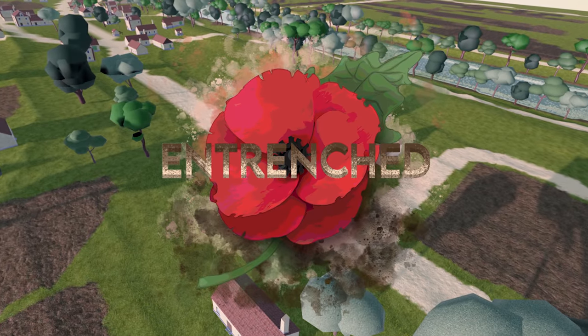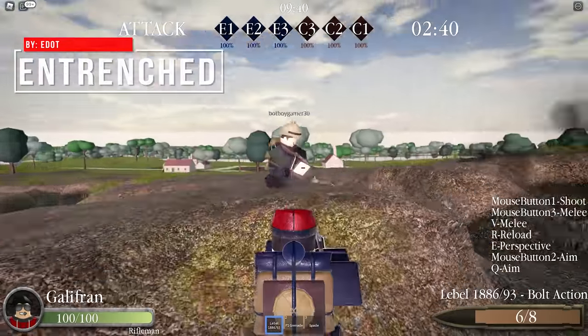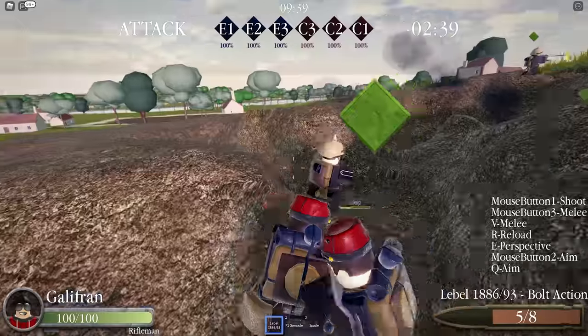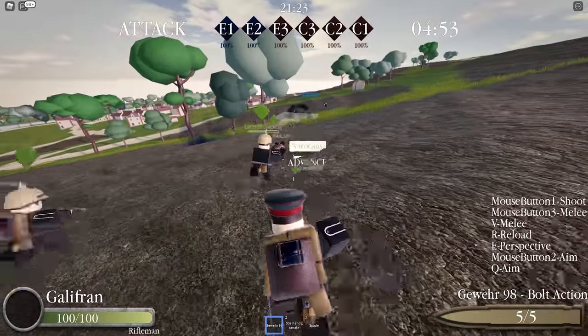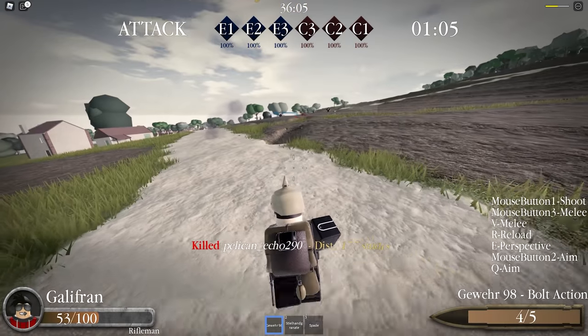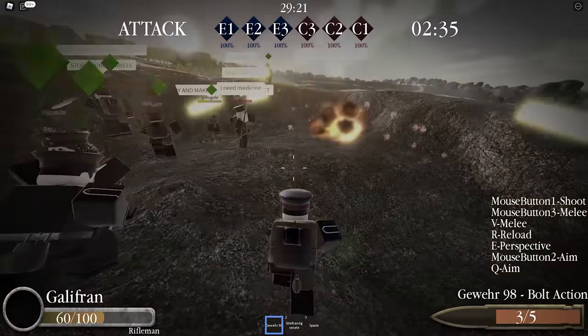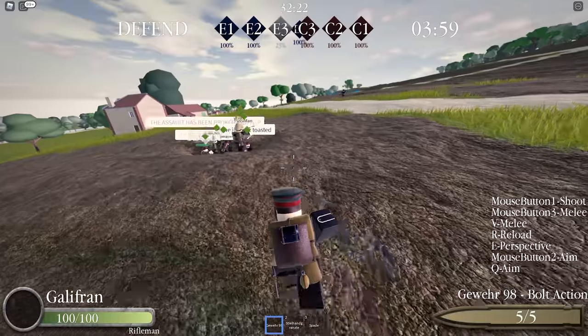Number one: Entrenched. What a good game. Entrenched is a war game that's loosely based on World War I, where the Entente and Central Powers face off in some old-school trench warfare. This is honestly the first World War I game that I've played and actually liked. World War I and specifically trench warfare games have always been hard to make on Roblox, as trench gameplay mechanics have always been super hard to make fun. But Entrenched found a way, and it's insanely fun.